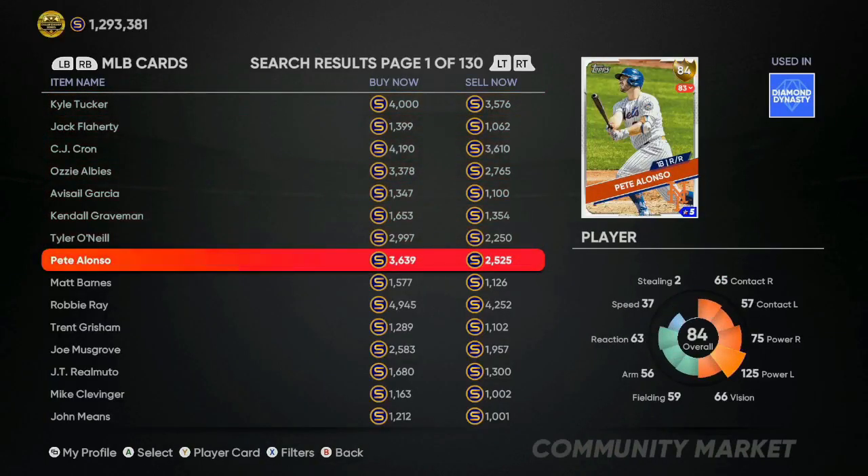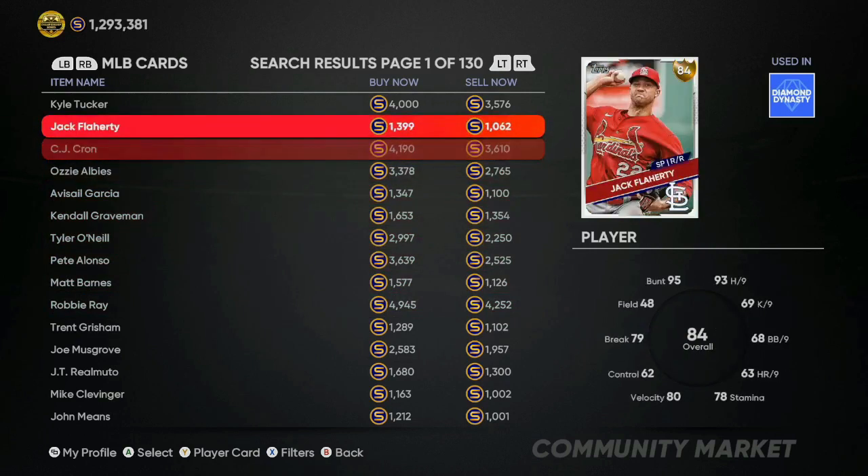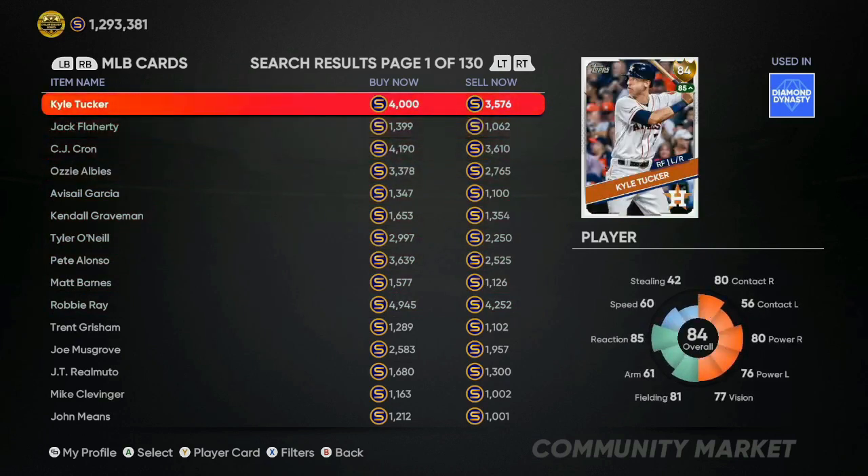If you go to live series right now, jump on Pete Alonso. Over the past seven to eight games he has like two home runs and 13–14 hits, so he's on fire. The month-of-September roster update was pushed back another week — it should be this Friday. For 2,500 stubs, if his price goes to 4,200–4,400, that's an easy 1,400–1,600 stubs guaranteed every time. Buy 10 to 15 of them. Robbie Ray is also one to watch, and CJ Cron and Kyle Tucker are on the watch list.